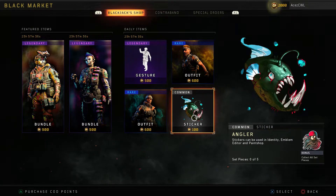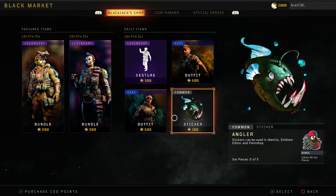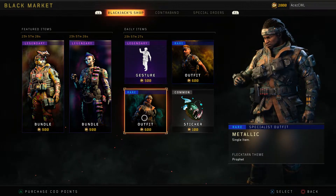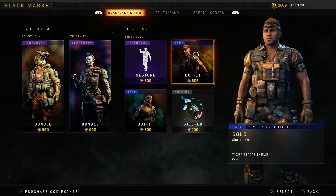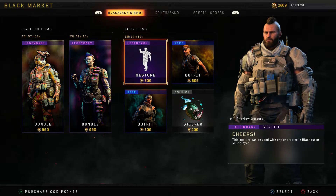First we're starting with the Angler Sticker — that one's pretty dope for 100 COD Points. Then we have the Metallic, still running through the metallics for all of the specialists. This one is for Profit, and then we have the Gold for Crash.